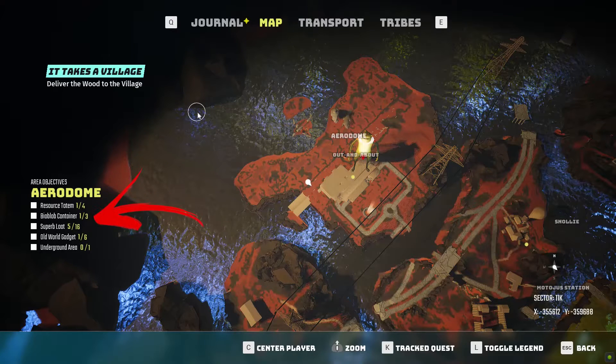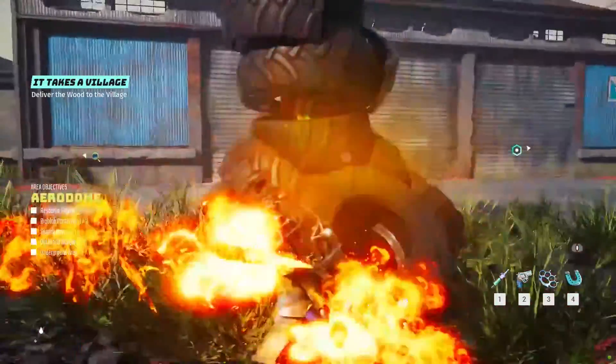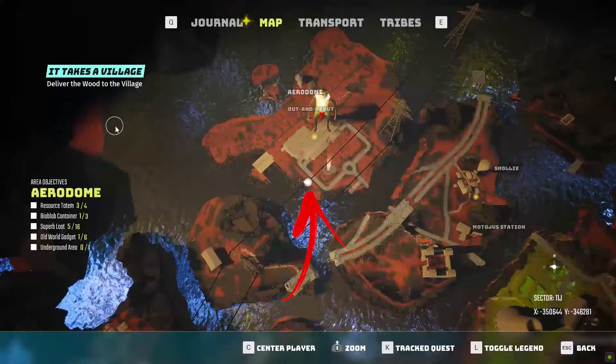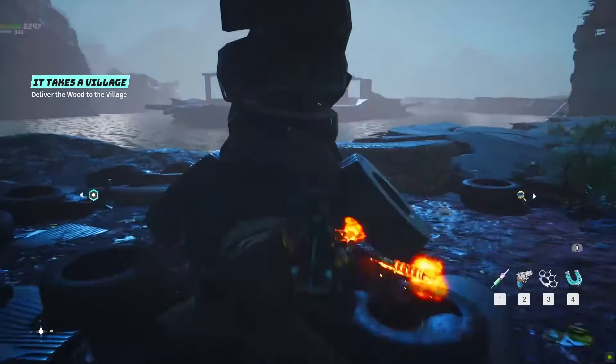In Aerodrome you can find 30 area objectives to complete. On the bottom left side of the mine building on the map, you can find the first totem in front of the second door. On the bottom right, near the shore where the electrical wires cross the ground on the map, you can find the second resource totem.